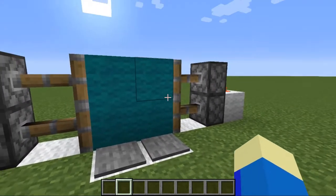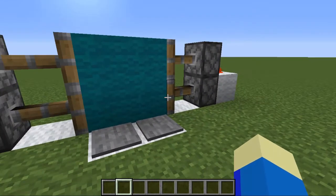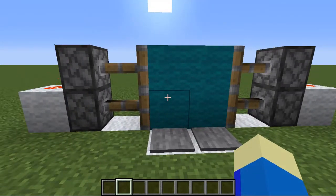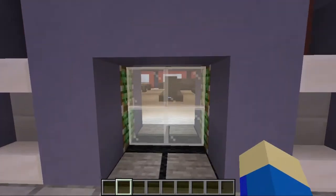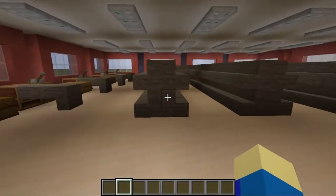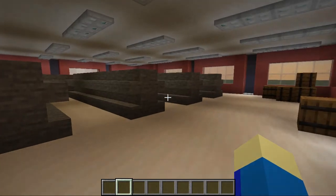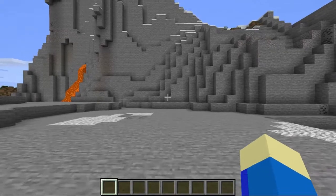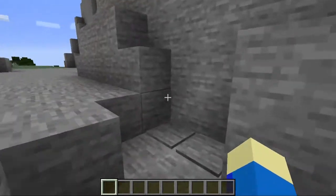Now there are so many ways you can use this thing — so many different styles of bases and entryways. Such as a sliding glass door into the entrance of your grocery store, or maybe even a secret entrance to your secure mountain base.